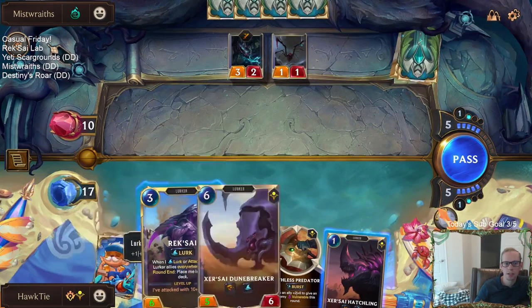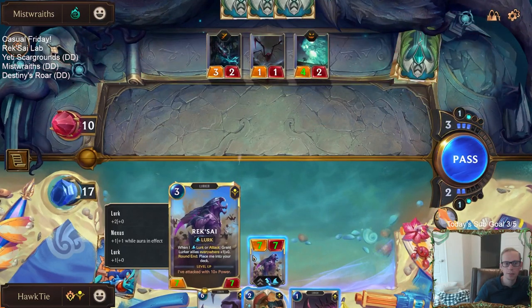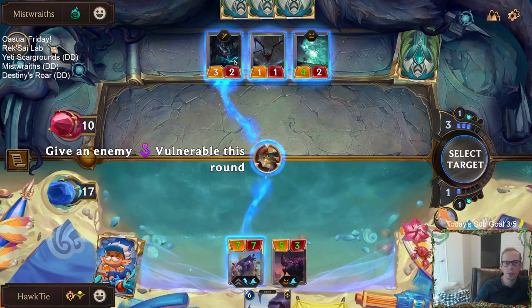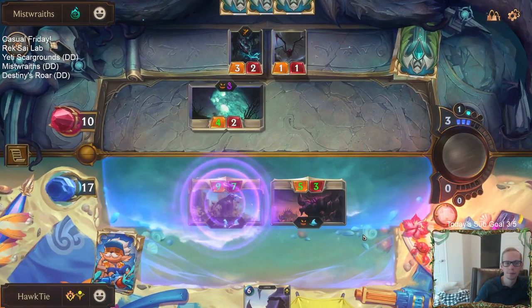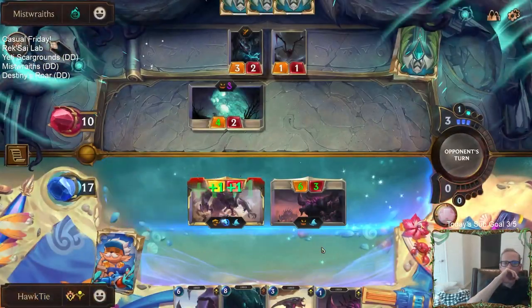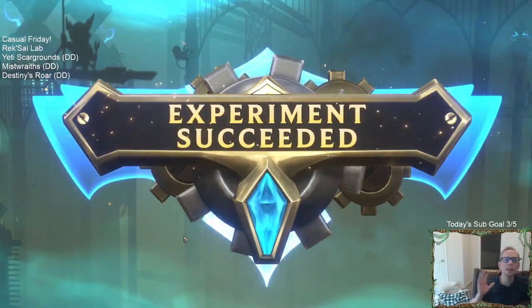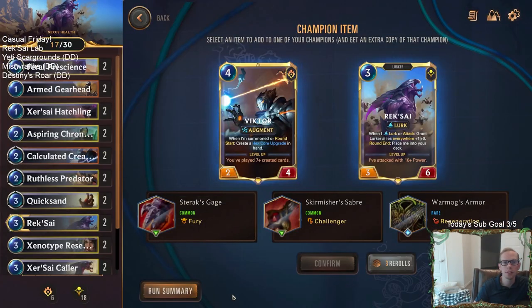Ruthless predator can make it eight power, and if we hit lurk it's gonna be ten. I think we just go ahead and try to hit lurk — it's seven power, actually. Then it'll definitely be ten because it gets plus one plus zero itself — level up makes it eleven, and the overwhelm makes it twelve. So it goes from ten on level up to eleven, then overwhelm pushes it to twelve — so it gets plus two for the level up.